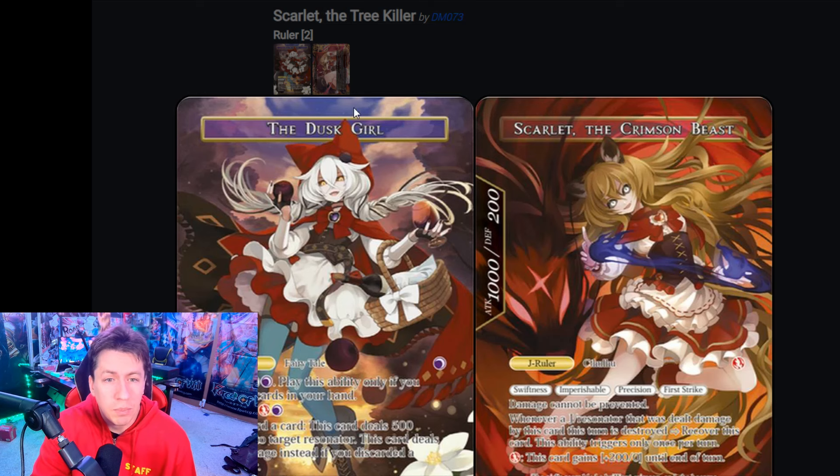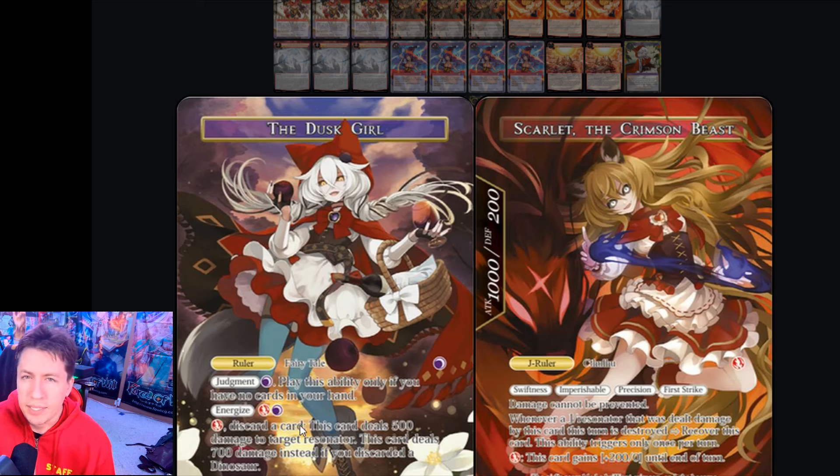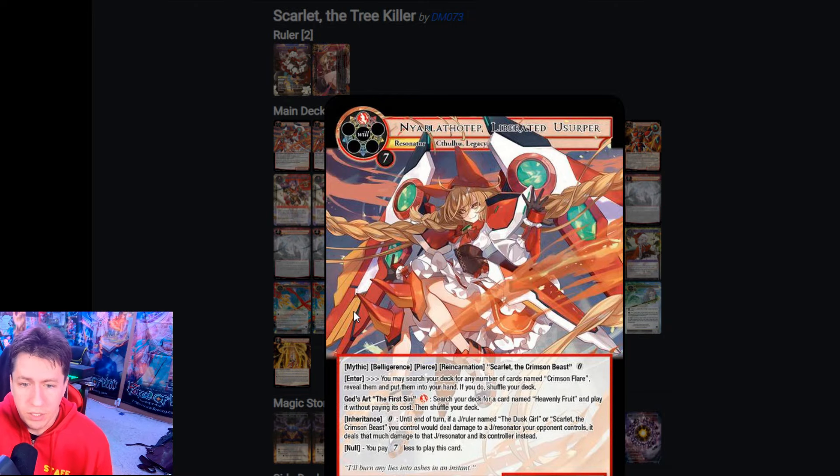Dusk Girl does become red and black on the front side with the newest version. The main thing we want to use on this front is the discard a card technique — I'll move myself out of the way so you can see. This is a way to deal damage to our opponent, as well as the ability to recover ourselves once per turn when we're hitting stuff, which pairs really nicely with the reincarnation of Nyarlathotep. Biggest thing is this makes her a 15-700, which helps get around stat buffs, especially when you pump her up with the Regalia. With this inheritance ability, if Dusk Girl or Scarlet — she gains those names when reincarnated — deals damage to something, it also deals it to the opponent.